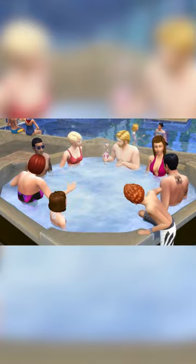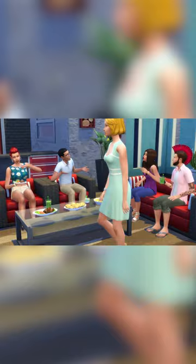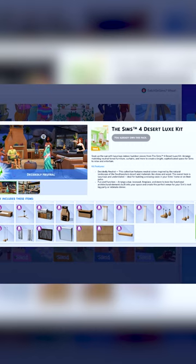The next obsolete pack is Perfect Patio Stuff. In the past you must have had this pack in order to have a hot tub in the game, although now we have a hot tub in the base game of The Sims 4. If you want some really nice patio stuff, The Sims 4 Desert Lux Kit is much cheaper and the patio stuff is a lot nicer.